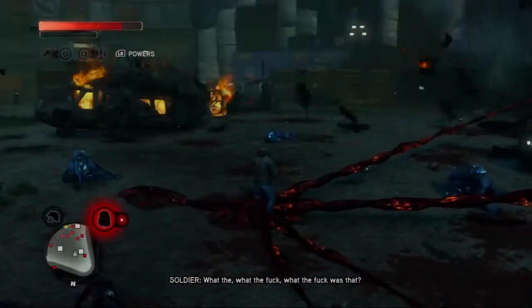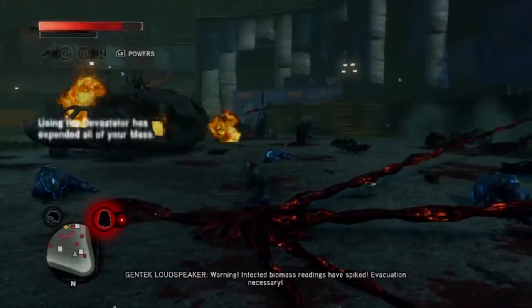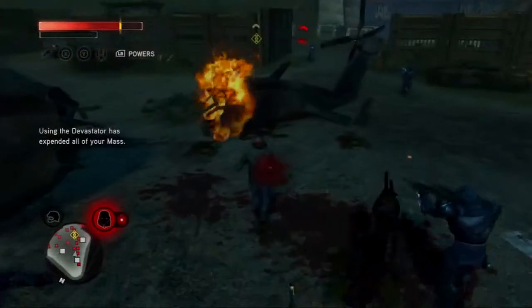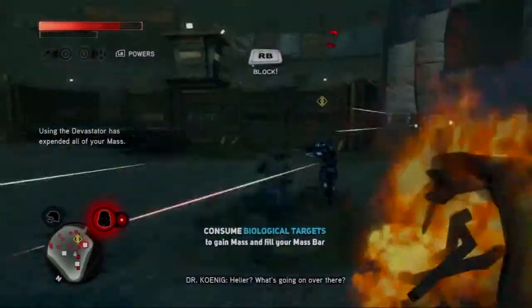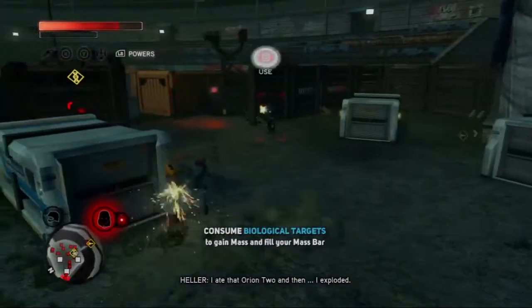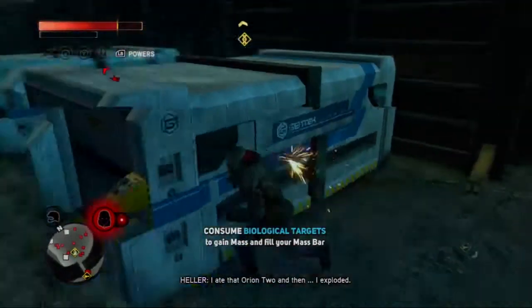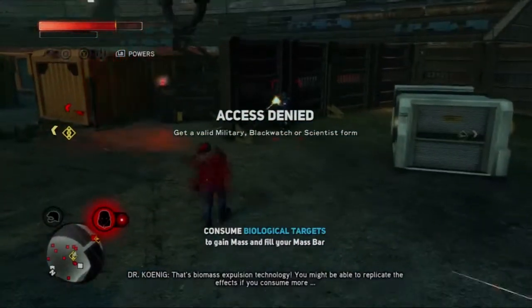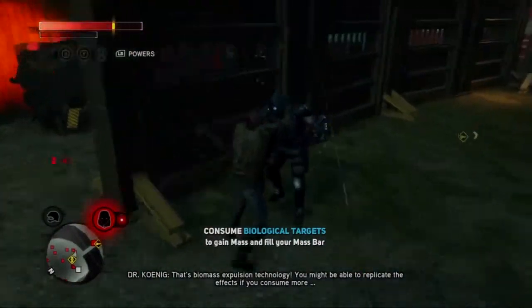What the fuck, what the fuck was that? Warning — infected biomass readings have spiked, evacuation necessary. What's going on over there? I ate that Orion too, and then I exploded. That's biomass expulsion technology. You might be able to replicate the effects if you consume more biomass.